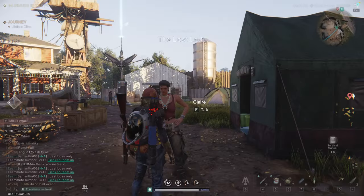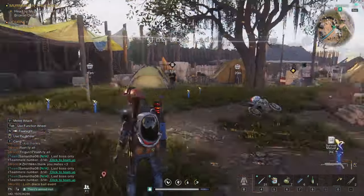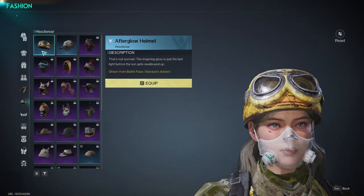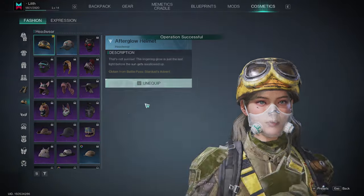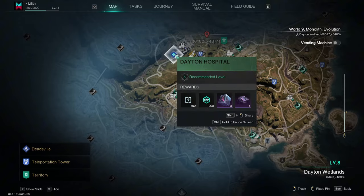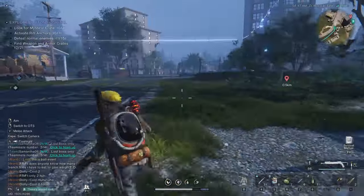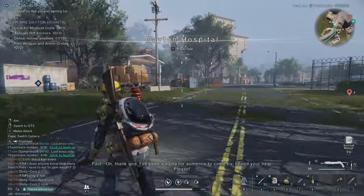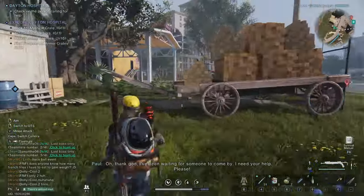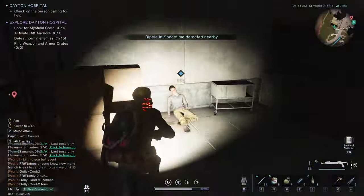Mission accomplished at last! While equipping the cosmetics earlier, I noticed a check mark on the gear. Let's check it out — oh, this helmet 'Afterglow' is super cute, it's like Bumblebee! Now I'm facing the final mission in this first area with my Bumblebee-like helmet. There's no stopping me — let's head to Dayton Hospital.